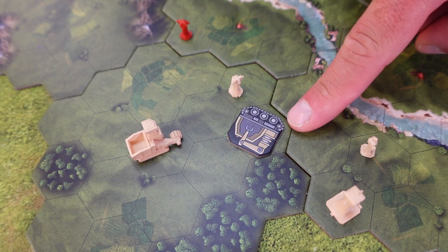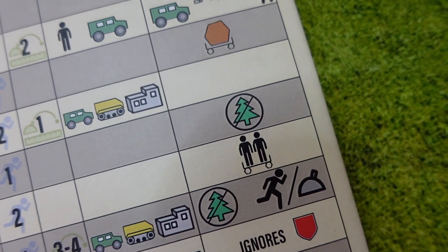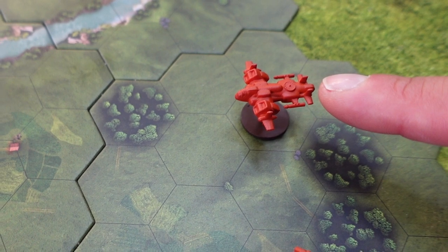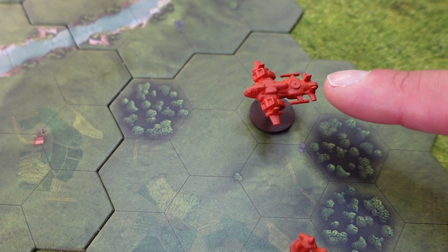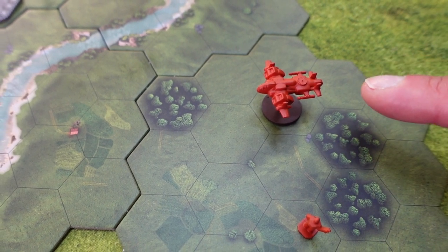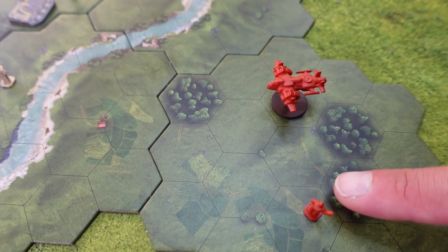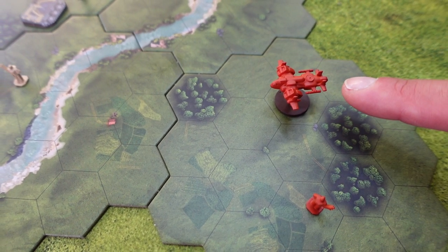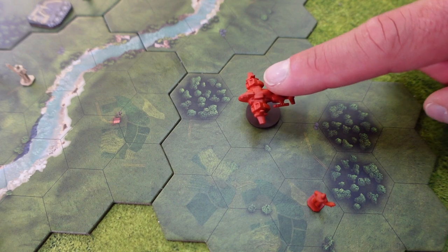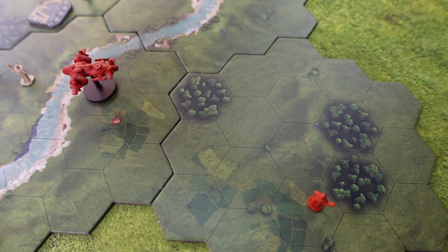Remember that some units, like the MCV for example, cannot enter a forest, while others actually can. Air units are a little bit different because they can move over any terrain — which makes sense, they're flying. They also usually have a lot more movement than ground units. This bomber here for example has a movement of four, meaning it could move four steps out on the board, closing in on their enemies.